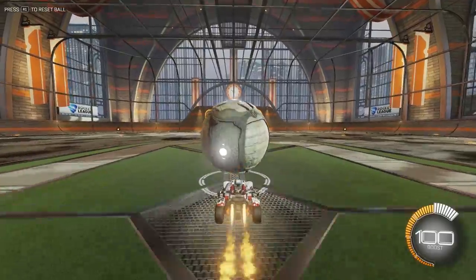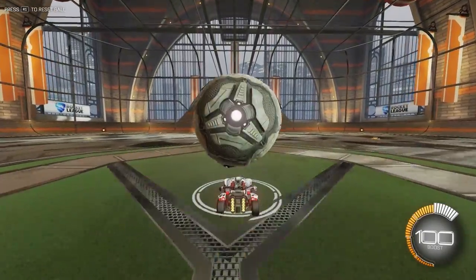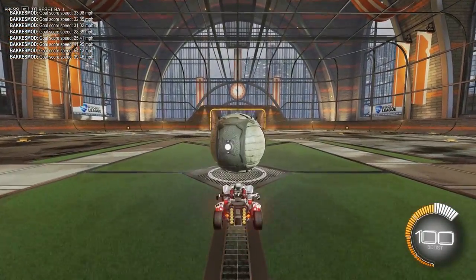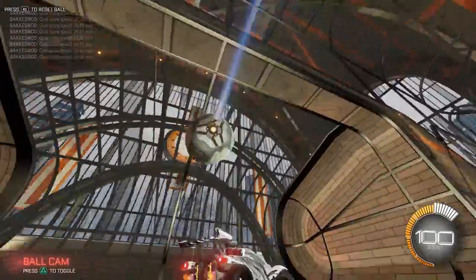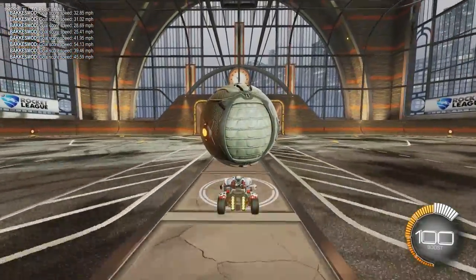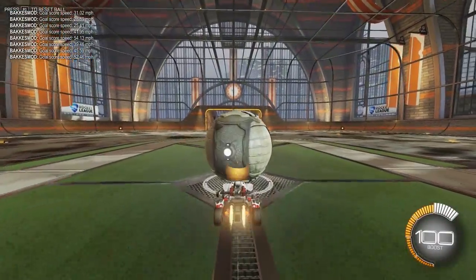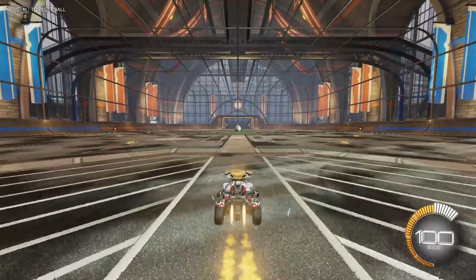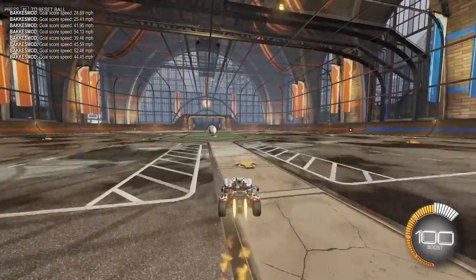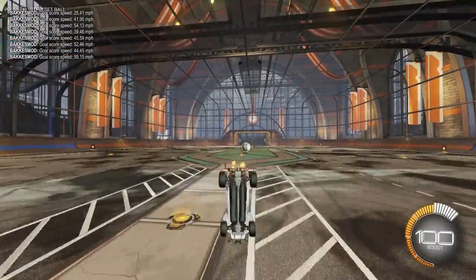I'll show you that one more time. You want to have the ball slightly forwards and maintain that for a couple of seconds. Basically keep it centered until you've decided you want to flick, and then you can let it start to fall off the front of your car to do the flick. Once you have it starting to fall off the front, you can do the flick just like that — it's just a basic front flip flick. You just forward dodge into the ball after it's falling off the front of your car a little bit. You want to give it a bit of boost right before you flick to give it power — if you boost right as you're flicking, it'll give it more power.